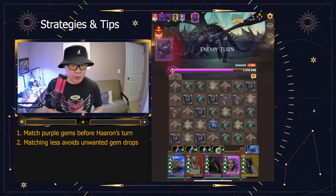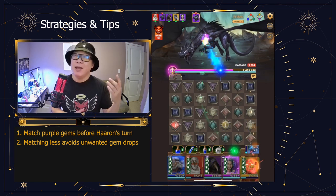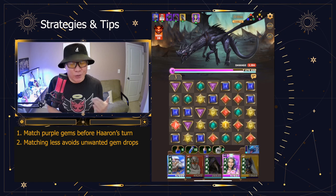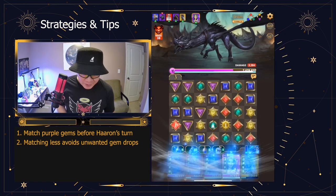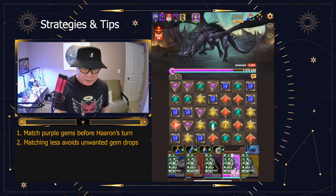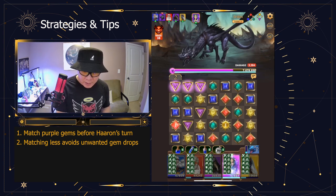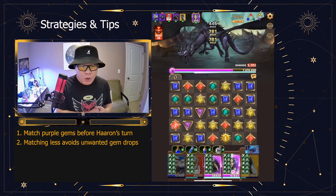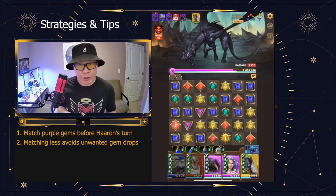There's no chance for the dragon to match anything — let's hope he doesn't activate his skill, which he doesn't. But we got unlucky there. Do you see how the drop, despite our efforts, is what got us? But that's okay. We're going to make do with what we can and match some red gems so that we can also get Najjar to activate his skill.